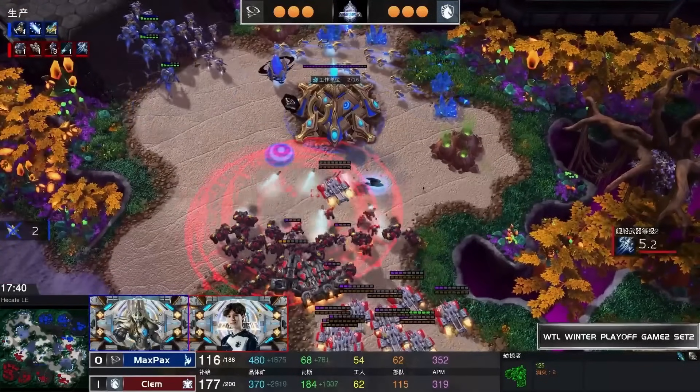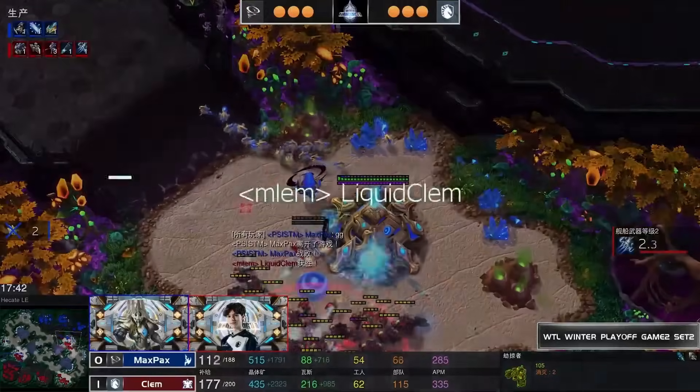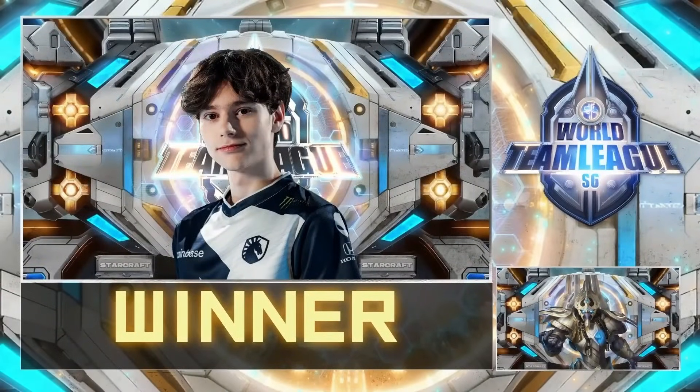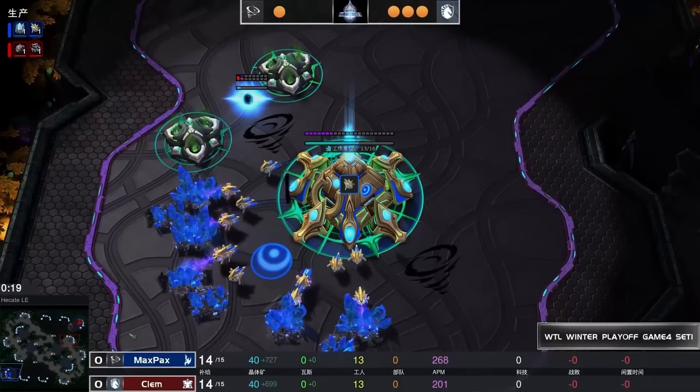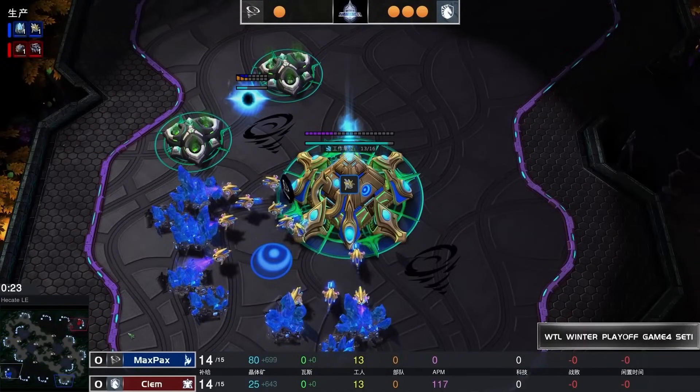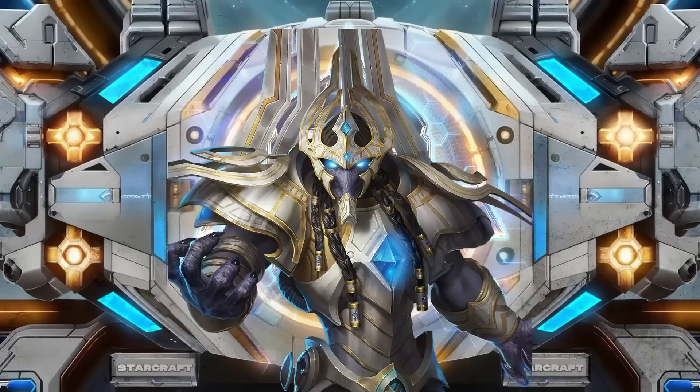Max Pax is going to fall. Team Liquid still has their strongest player out on the table, and that is a massive 2-0. Max Pax must win 2-0 — if he does not 2-0, he and PsyStorm are out of this season. It sets up a Liquid versus Shopify matchup for tomorrow. Max Pax has a tough road ahead of him.